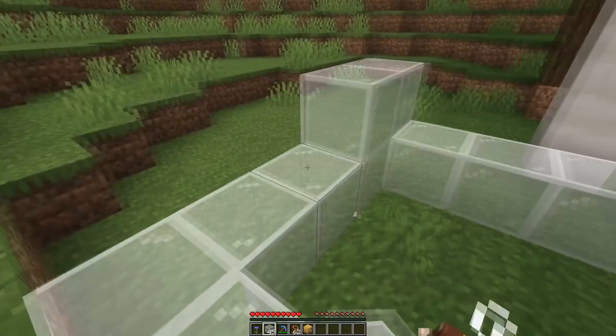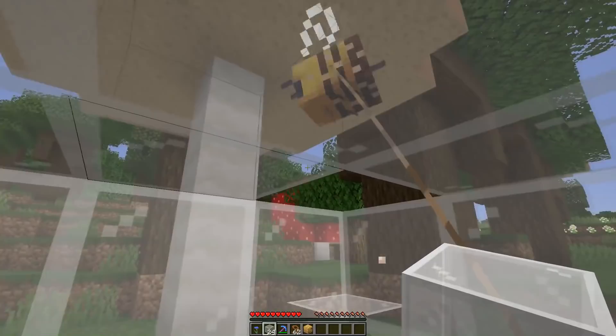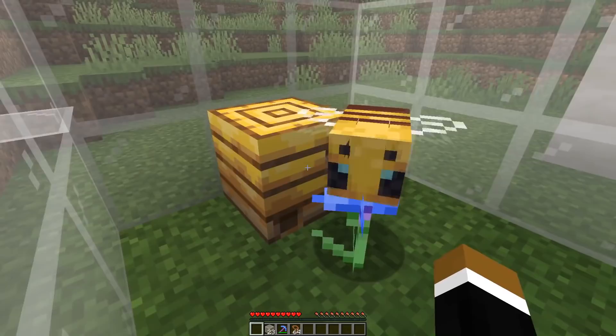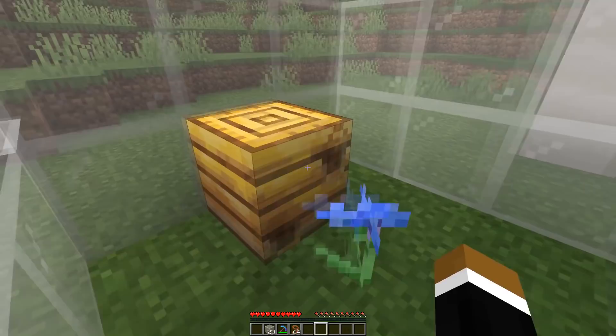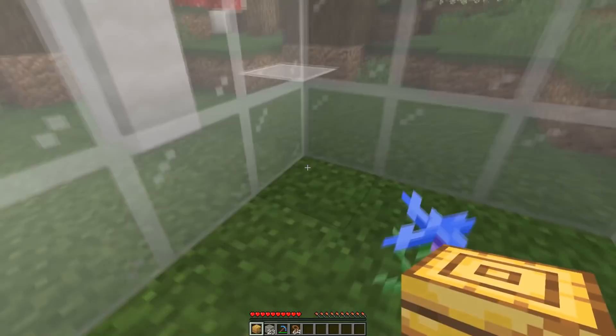Get all the bees inside and put a roof on it just to be 100% sure. Place down the bee nest again and one flower in front, then get rid of the leads. Wait until they both go inside — should take about 20 seconds at most. Then we can just break the bee nest and transport it. The bee nest item shows that it has some bees inside via NBT tags, so we can transport the two bees inside the bee nest wherever we want.